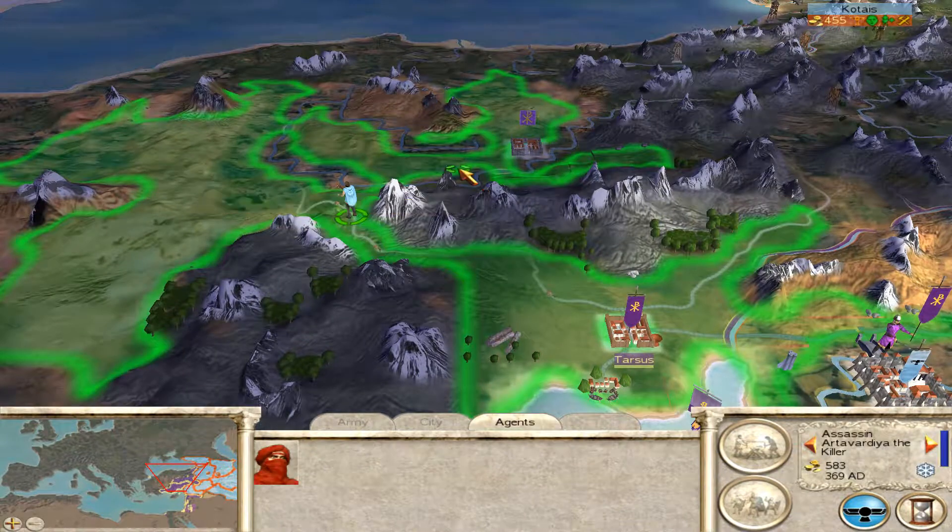Now this is Antioch and we are getting attacked. The silver lining is they're outnumbered — roughly two to one are the odds — and most of their units are like spear levies, the Eastern Roman equivalent of spear levies. Actually, I realize this is already our second defensive siege, so scratch what I said earlier — this is our second siege.